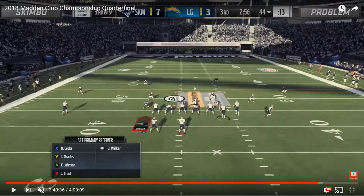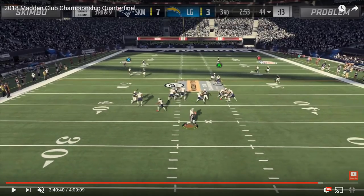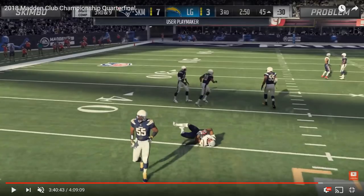A couple plays later — same thing. Skimbo goes with the motion out, receiver on the fade with the hitch underneath. This time, Problem makes the adjustment and stops cross-manning his deep left safety, but that deep left safety in this Tampa 2 against 'Dig HB Out' is still really not going to guard anybody or make a play on that deep dig route as long as Skimbo is patient in the pocket. Problem does what he can — you see him sitting underneath on the hitch route. Skimbo goes with the playmaker; Problem has to decide either get depth back to the deep post or play aggressive under the playmaker. He decides to get depth, Skimbo hits the playmaker hitch for 11 yards and a first down.